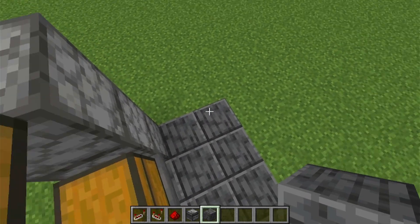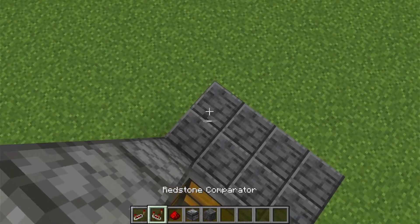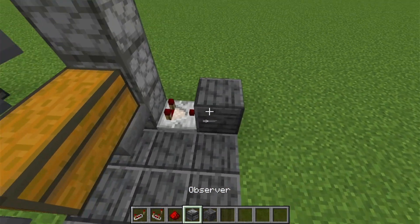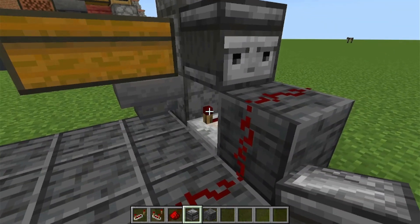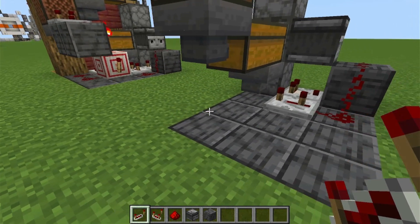Next, we will build the dropper circuit. First, we will place a comparator facing like this. Then a block like that. Redstone dust there and there. An observer facing into that redstone dust. And a repeater set to 3 ticks.